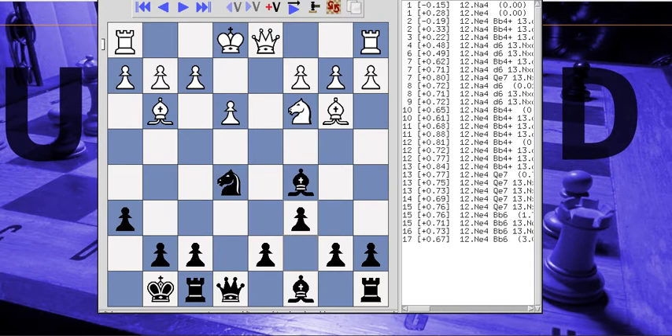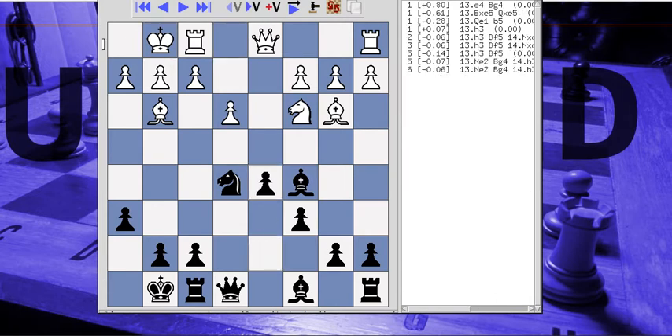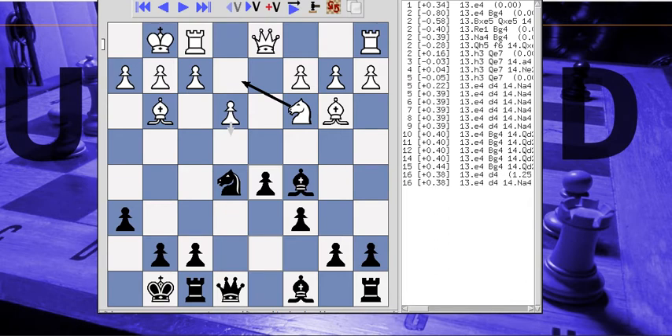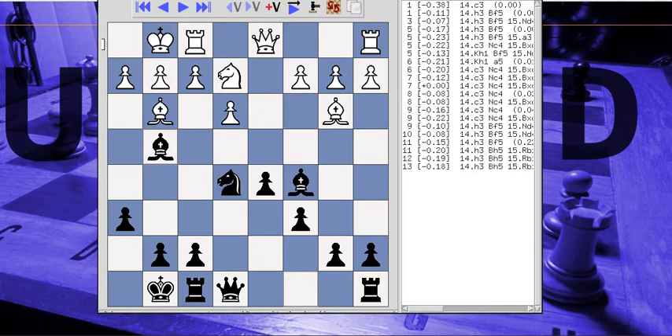Knight to e4 looked like a good move to me. It looks like he can start dominating d6, but he probably can't. It says White's better but I think Black is about even. E4 is the right move here and d4 is the right response, so this is all very even play at this point in the middle game. We didn't play the right move there according to the engine, but we still have an edge.